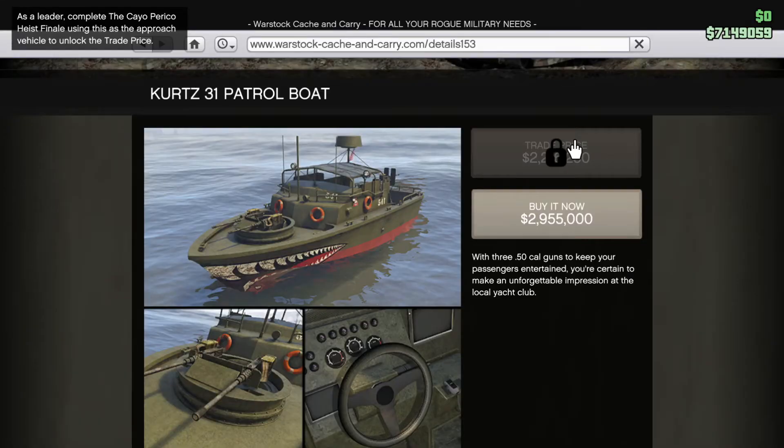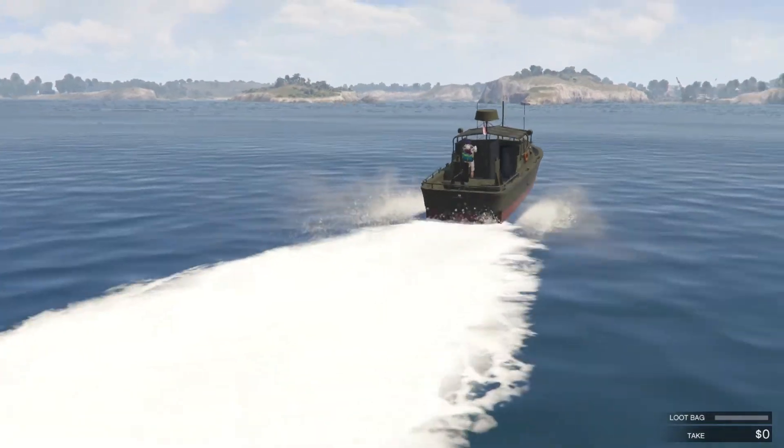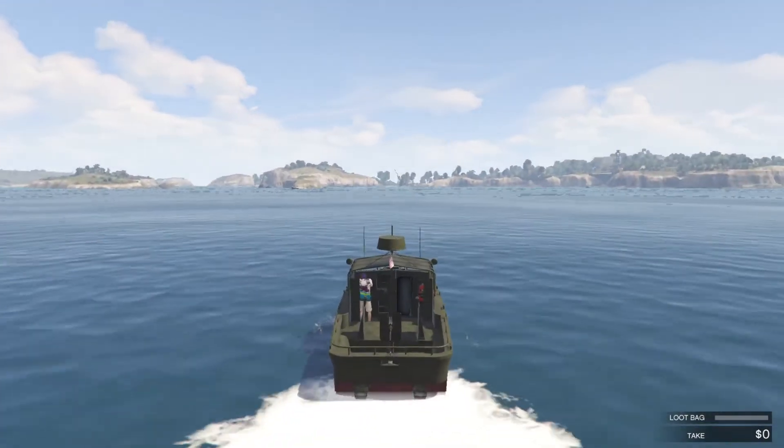To unlock the trade price for the Kurtz 31 Patrol Boat, use it as your approach vehicle during the heist finale and complete it as leader. I also did a full overview of the Kurtz 31 Patrol Boat — if you guys are interested, I will link it in the description.